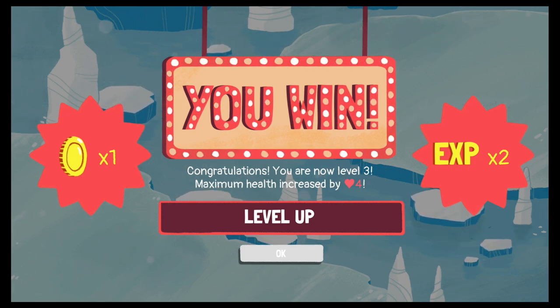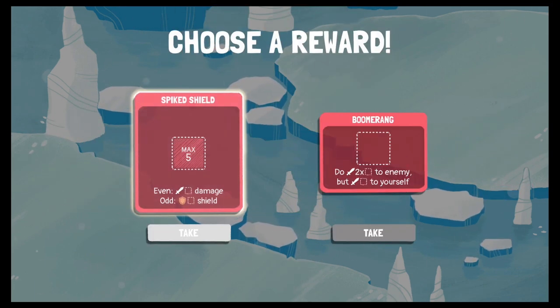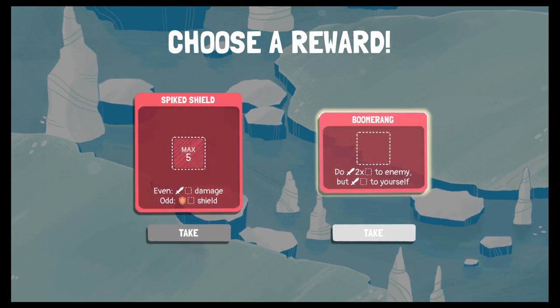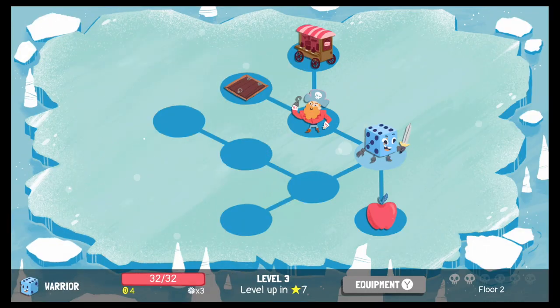Congratulations, you are now Level 3! Maximum health increased by 4. We get to choose a reward: a spiked shield, max 5, even does sword damage, odd does shield. Or a boomerang — does 2x to enemy but 1 to yourself. I'm going to go ahead and take the shield. I don't like doing damage to myself.